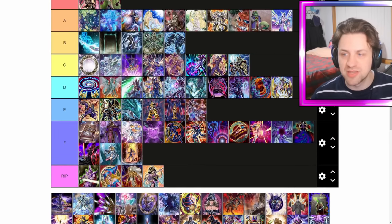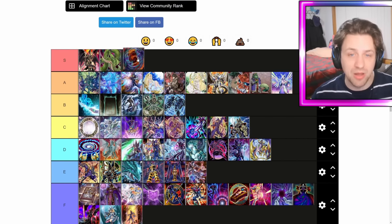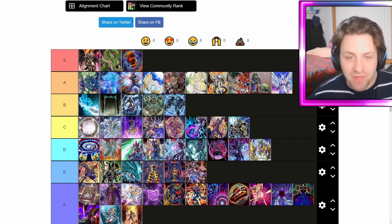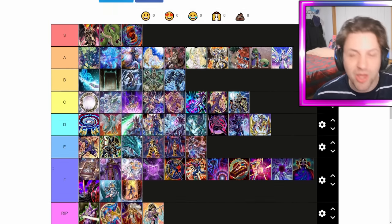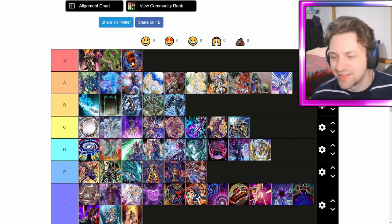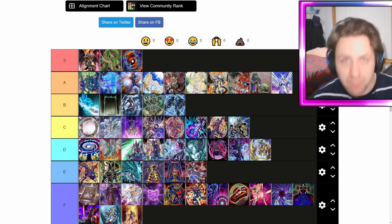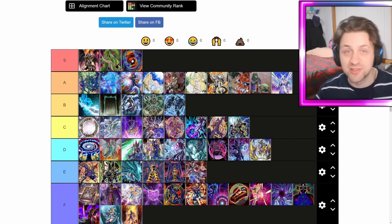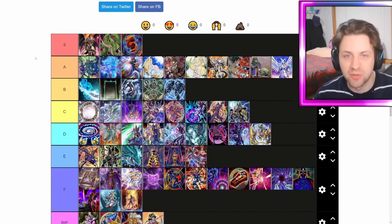Speaking of good cards, let's go see Red-Eyes Fusion, who's going to make his way up to S tier. This card makes Dragoon, puts DM in grave — it's essentially Powercraft Magician Souls. Obviously you've got to play Red-Eyes, and people are like oh I don't want to play a brick. My brother in Christ, you play DM — you were born of the bricks. What will one more do? Take out your DM copies, play Red-Eyes. It's honestly so much better. I'm going to put these cards at the top — I don't care, you can at me. They're amazing cards.